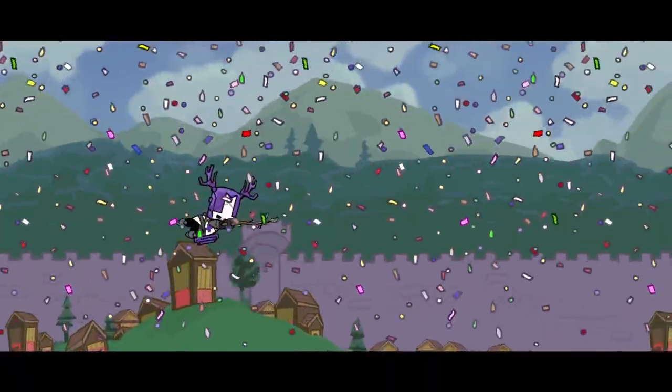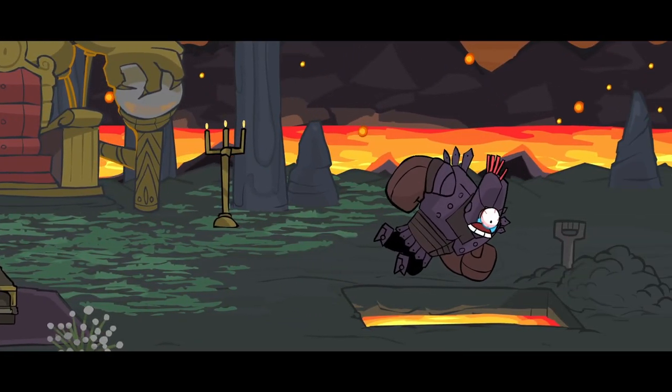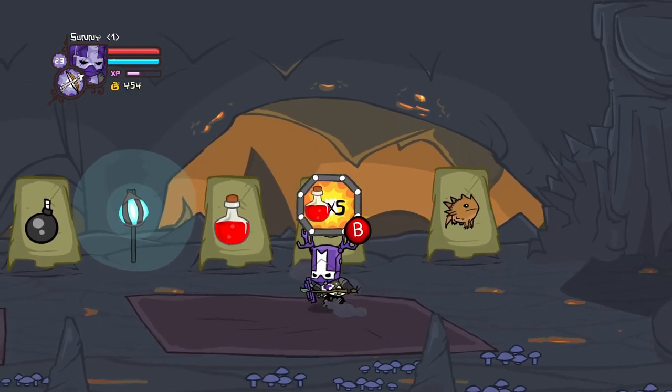More bosses! We kill the weird creature thing that we ran away from earlier. The cyclops kills himself. We save our second princess and we buy some sandwiches.